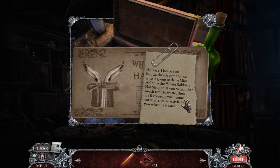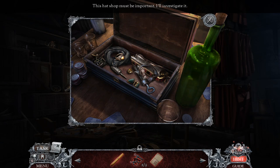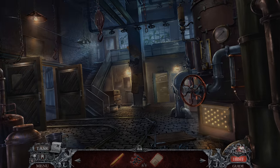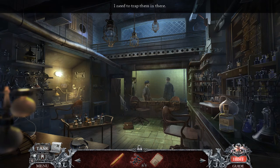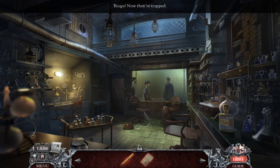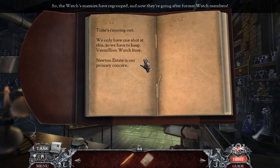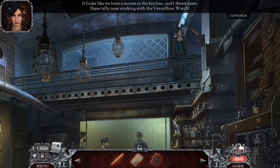Horace, I heard you knuckleheads gambled on who's going to drive Miss Adler to the White Rabbit's Hat Shop. If you've got that much time to waste, we'll come up with some extracurricular activities. Interesting. More shackles — I wonder if we're going to throw some shackles in here. Hi there, boys — we're gonna trap them! We trapped them. Bingo is my name-o.